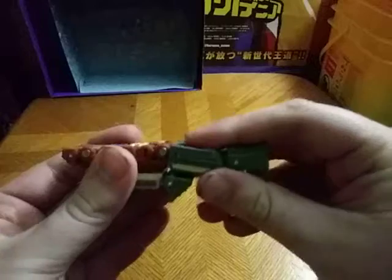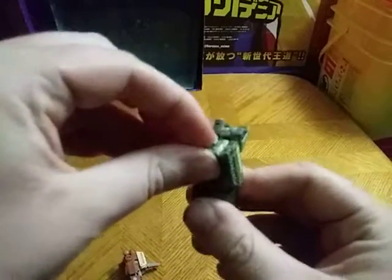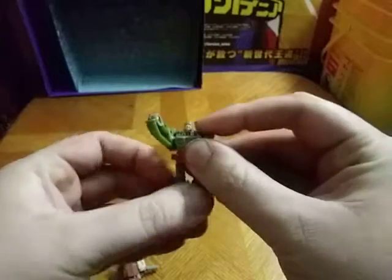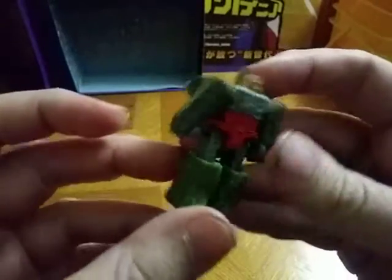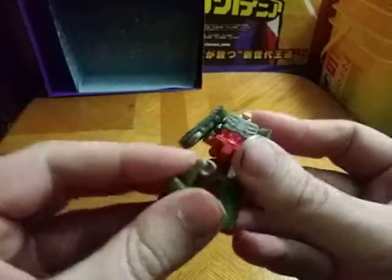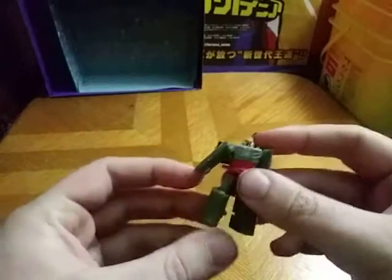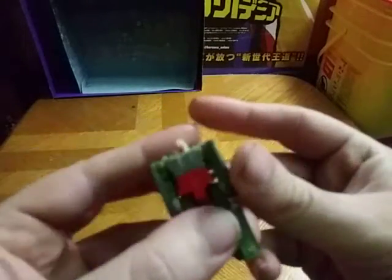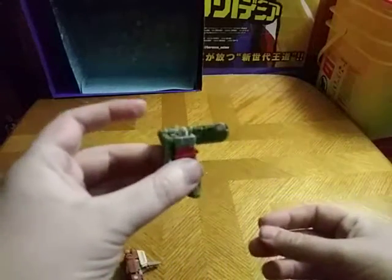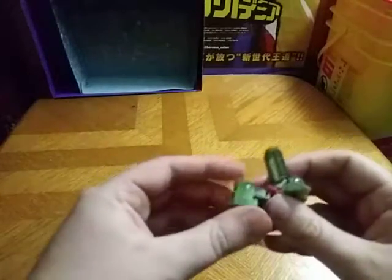Now we're gonna get down to transforming these guys into their robot mode. Let's start with Flack. Since he's already transformed, he doesn't gotta do much. And there we got Flack in his robot mode, and this is not a bad robot mode. His leg popped out of the small socket — sometimes when I review figures they pop out and you gotta reattach it. But this is really well painted and sculpted. I do dig it. They are really well articulated in the arms, and the legs can bend. That's pretty cool by my standards.